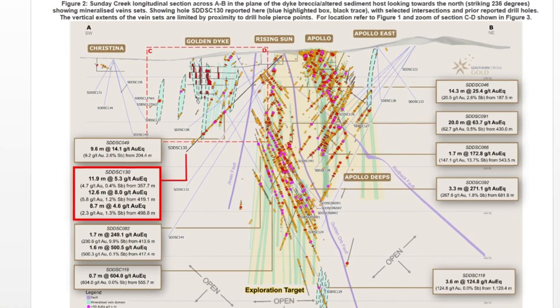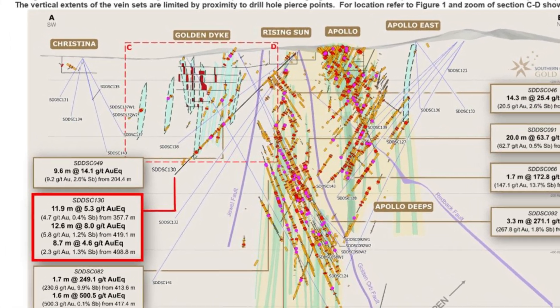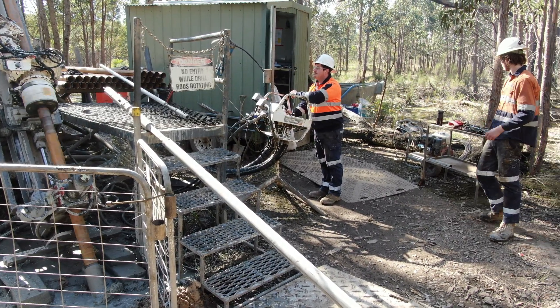We've got many holes now with five rigs turning at Sunday Creek. There are 19 holes currently being processed or in the laboratory, with an additional five holes drilling at the moment — so lots of news flow, importantly in and around what we see here in Golden Dyke. We haven't slowed down drilling this new discovery.